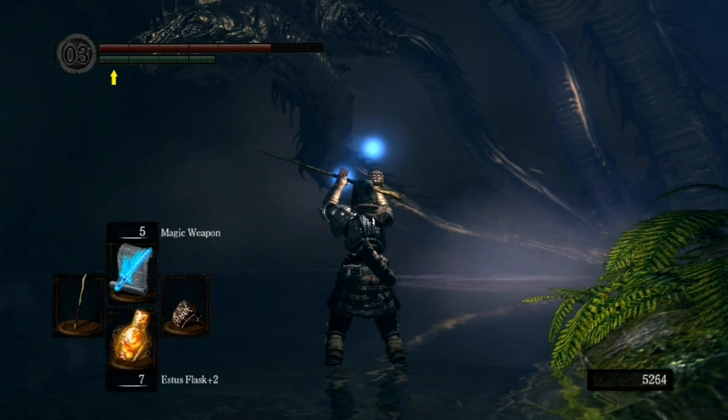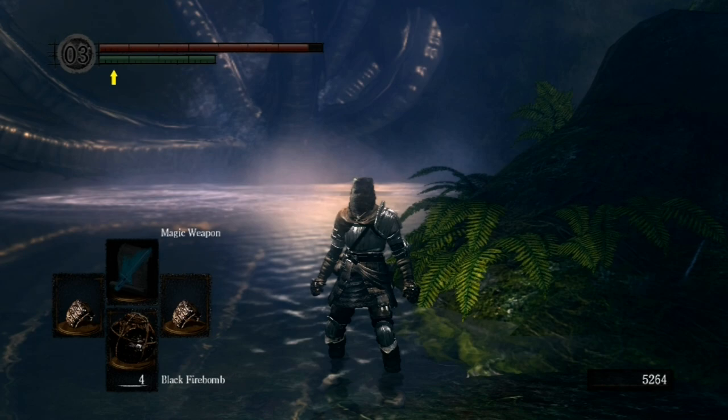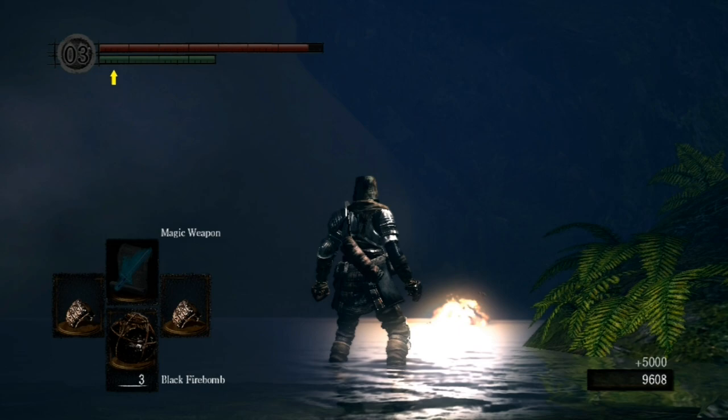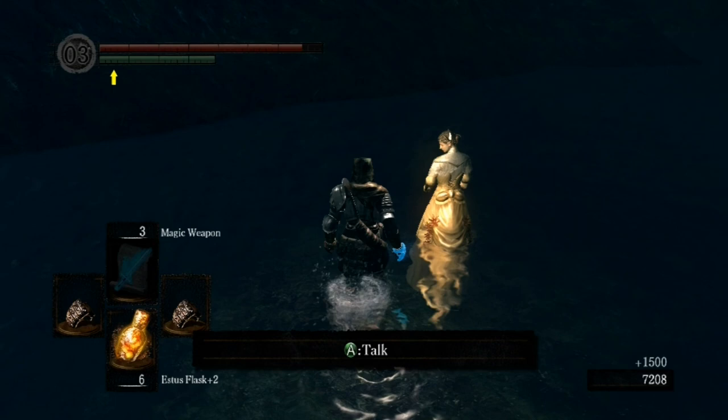Now you can take on the Hydra. It doesn't matter that he has seven heads and you only have one — he doesn't have any fists, so just take him out. You might need to use firebombs to finish him off if he's out of range. They explode on water for some reason — I don't know why. I guess the surface tension is pretty high in Lordran, maybe something to do with the flow of time being convoluted.